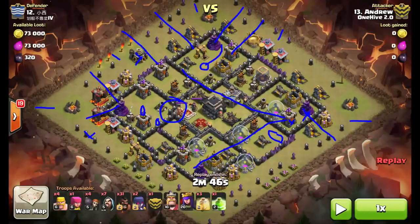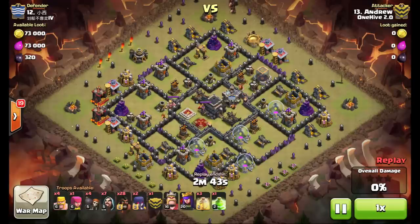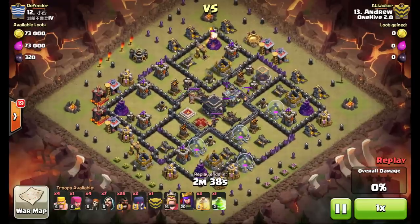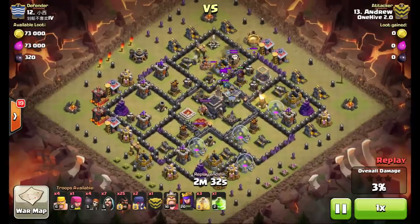Let's take a look at the replay. He goes with the attack — three hogs to each one of those defenses. He gets a couple things done here: he gets the lure, and once those two defenses go down you'll see his hogs path in a way that he eliminates a possible double giant bomb spot.